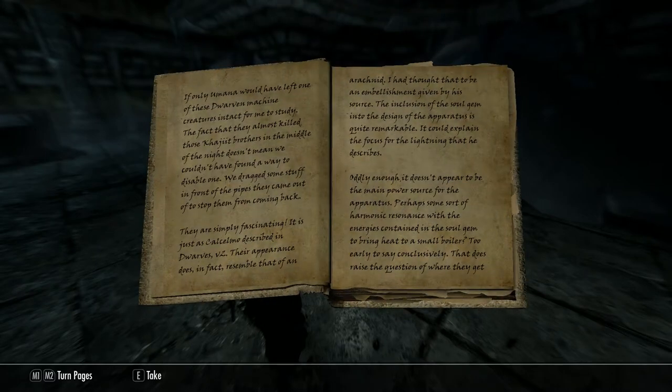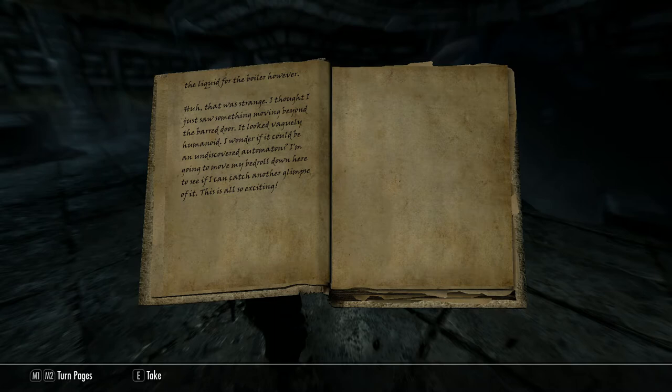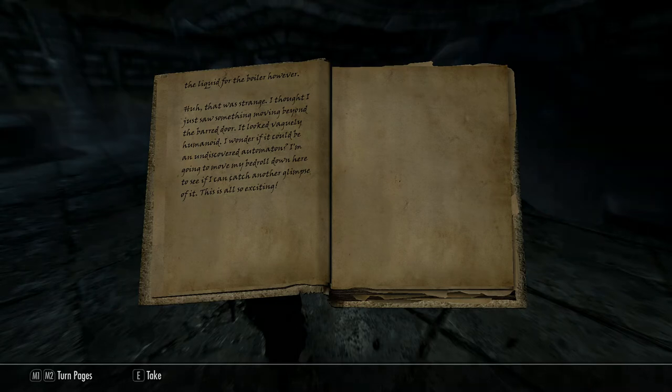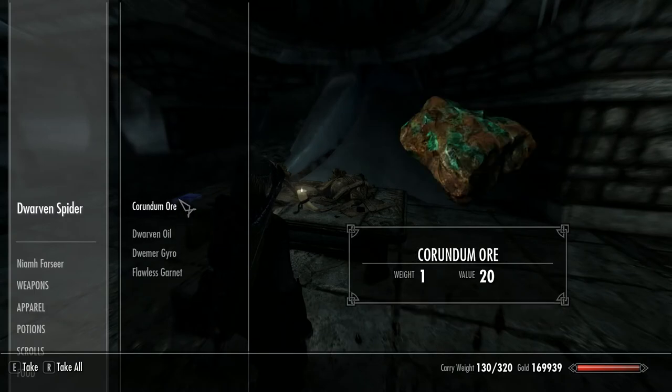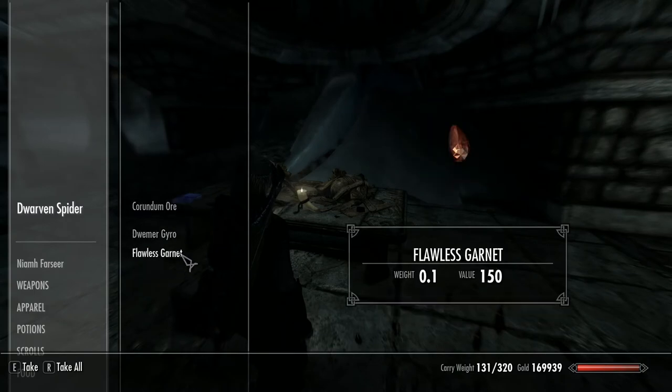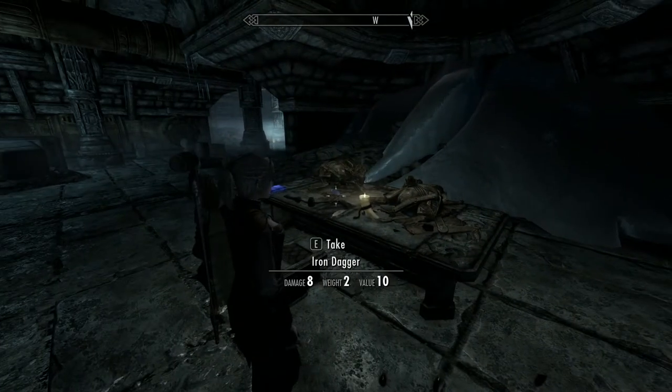I'll leave you to pause and read this, or you can read it when you're actually doing the quest yourself. But like I say, really do read them. This one just mentions the Dwarven stuff they found and also that they've seen a vaguely humanoid-looking thing through the bars — they don't know what it is yet. Obviously they don't realise it's Falmer. So search all the Dwarven spheres and spiders, because you do pick up some good stuff.